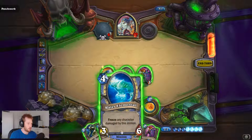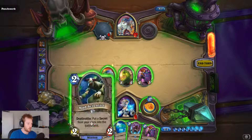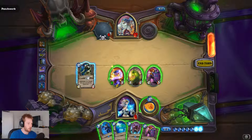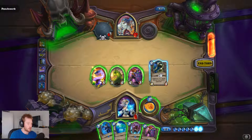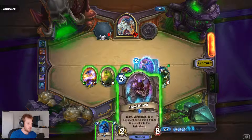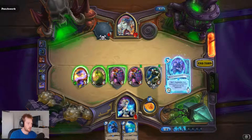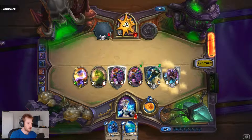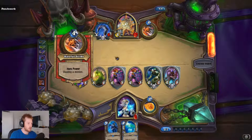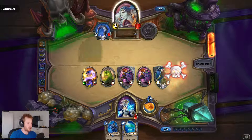So I can summon taunts up the wazoo. In which case, I'm thinking — oh, I can have so many taunts. Let's go with this, with this, and that. And turn. Yeah, he activates that, which is fine. He still has to get through those two.